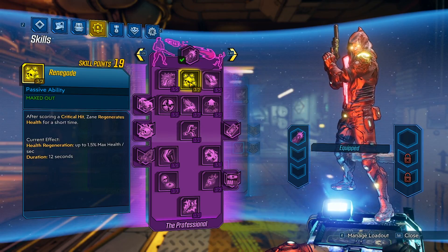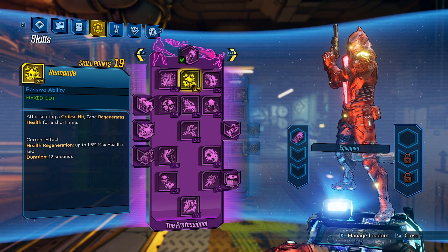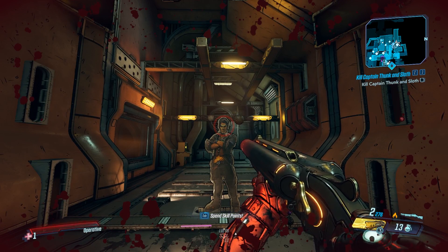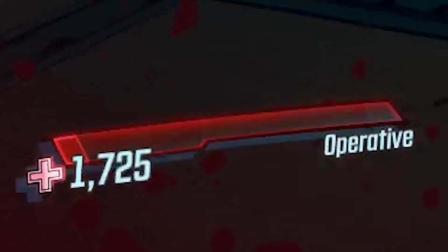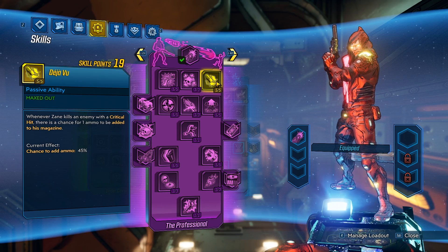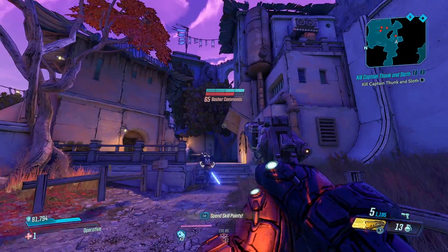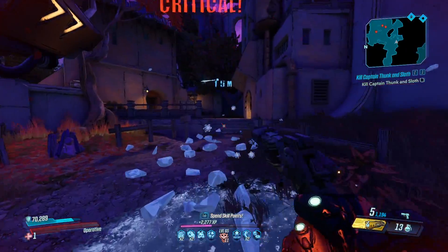Now we have Renegade. After scoring a critical hit, Zane regenerates health for a short time. When you max it out: health regeneration up to 1.5% of max health per second, duration 12 seconds. You can see I have 1 HP, so we're going to hit a crit — and now we regen HP for 12 seconds. Deja Vu: whenever Zane kills an enemy with a critical hit, there's a chance for 1 ammo to be added to his magazine. When maxed out, chance to add ammo is 45%. It's not guaranteed, but you can see we have 5 shots, go to 4, kill the enemy, and now we're back to 5.